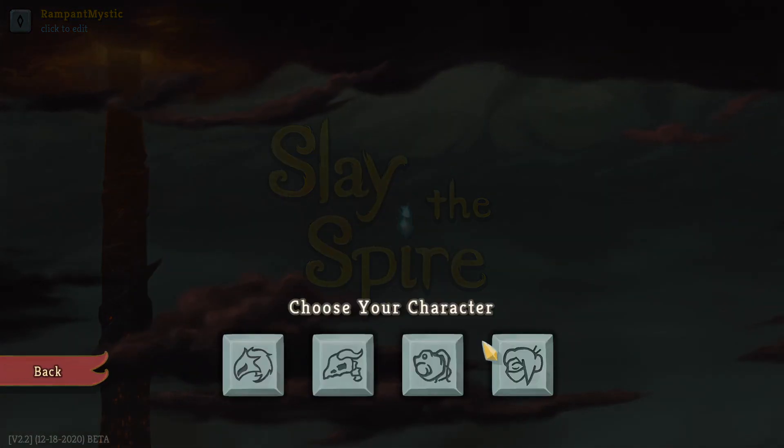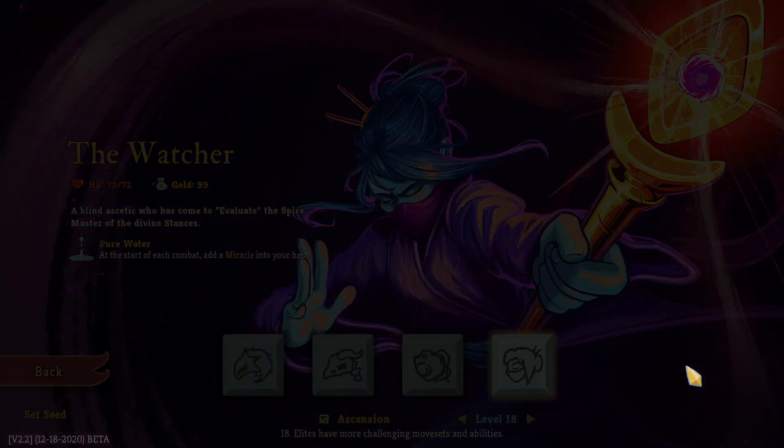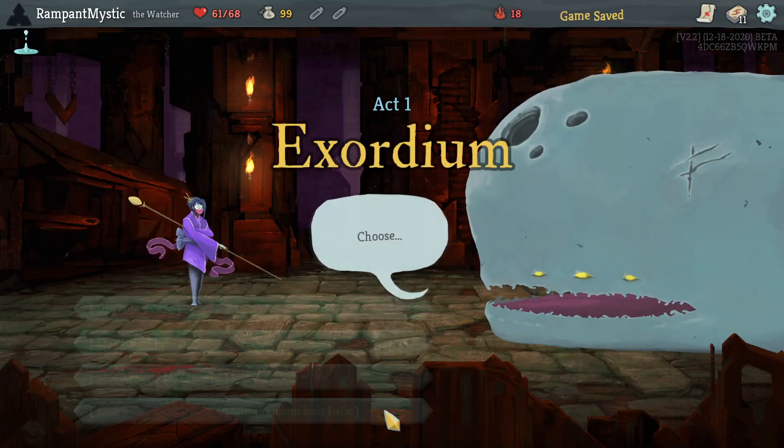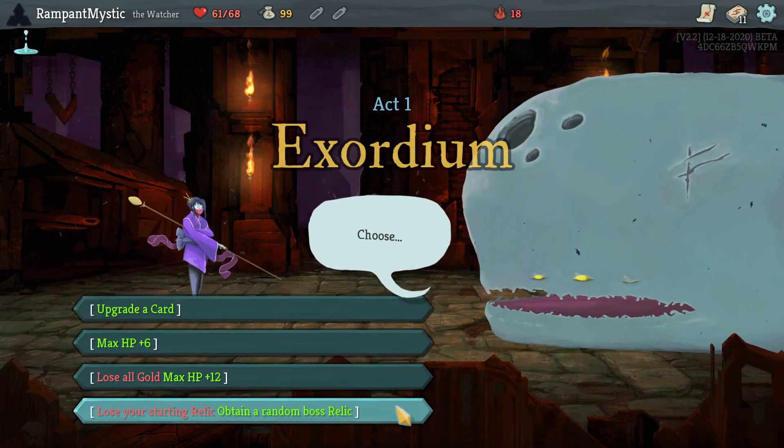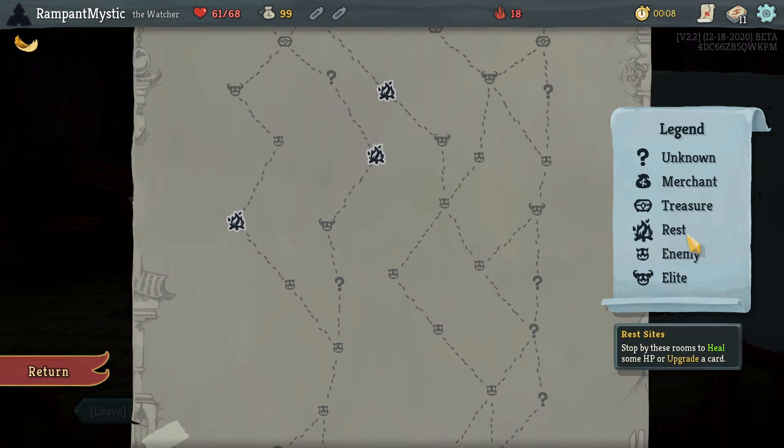Welcome to Slay the Spire. Today we have a Watcher run on Ascension 18, where elites have more challenging movesets and abilities. We've been stuck here for a couple of weeks, and hopefully today that changes with Sacred Bark. I like Sacred Bark.